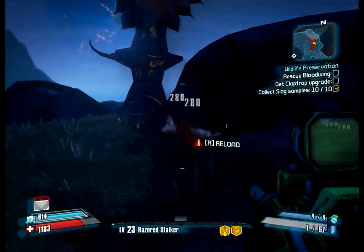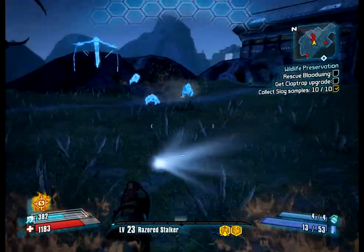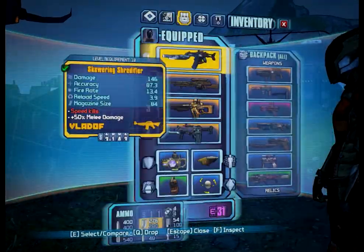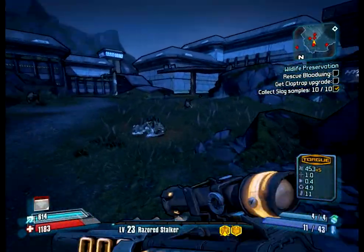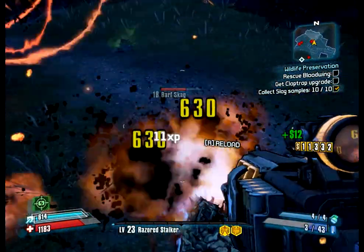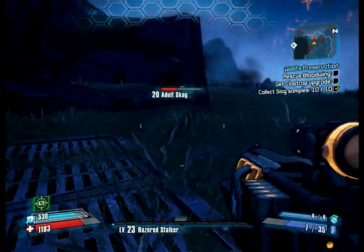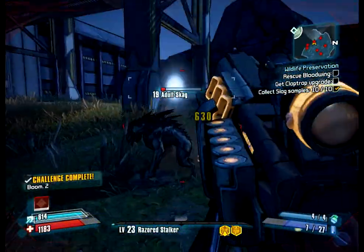However, it does do a decent amount of damage up close — far away, not much, so that kind of sucks. I'm going to switch out the Lyuda for the Flacker, because I used this to get through the Wildlife Exploitation Preserve again. This thing may not be the best when you're past level 50, but when you're fighting tough enemies and have better guns — with these enemies this part is easy.